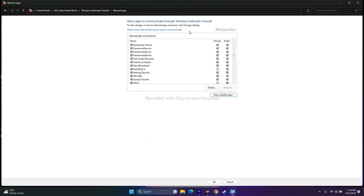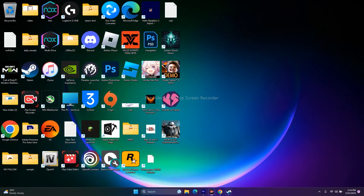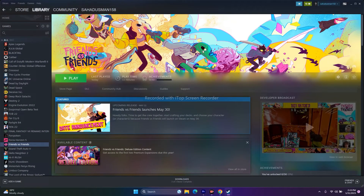If it's not added, click 'Allow another app,' browse to This PC, Local Disk C, Program Files (x86), Steam, SteamApps, Common, then navigate to Friends vs Friends and add it. After adding it, close everything and check if the issue is resolved. Also try unplugging any USB devices or controllers such as Logitech wheels or HOTAS, launch the game, then reconnect the controller afterwards.